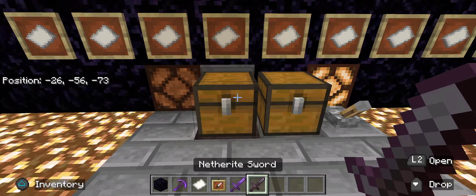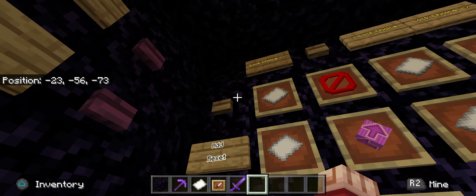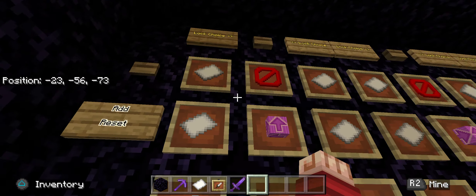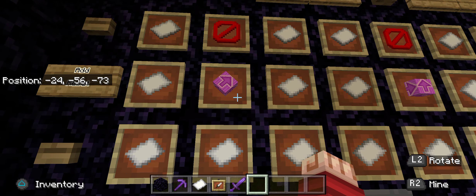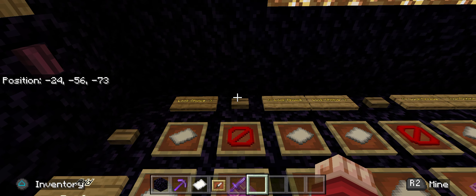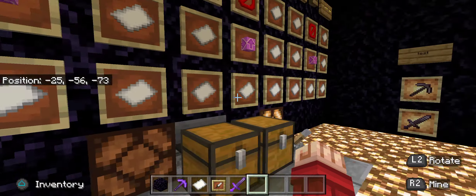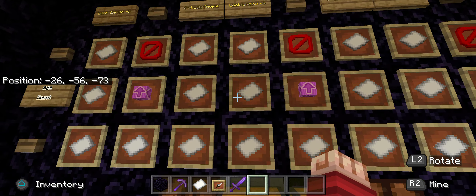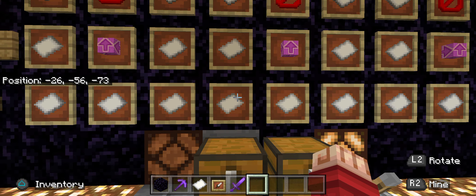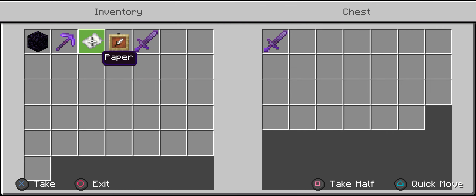Now, just to show you — let's do looting, add it, and let's do unbreaking. This time I'm going to add it and I'm going to use this button to show you it's the same. Now I'm going to punch it in there. And look at that.